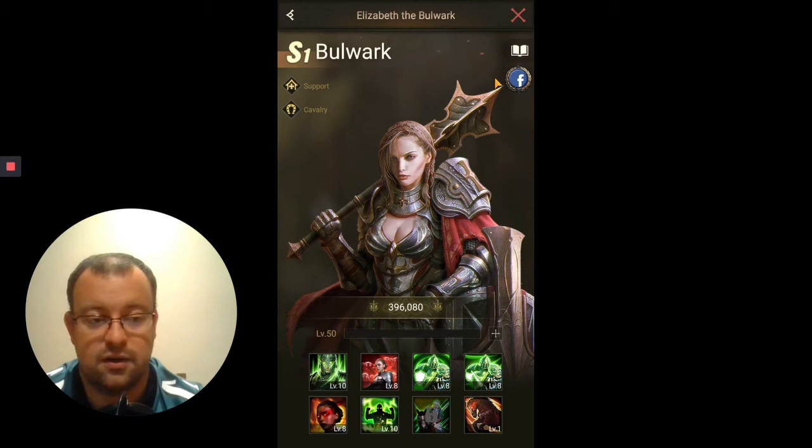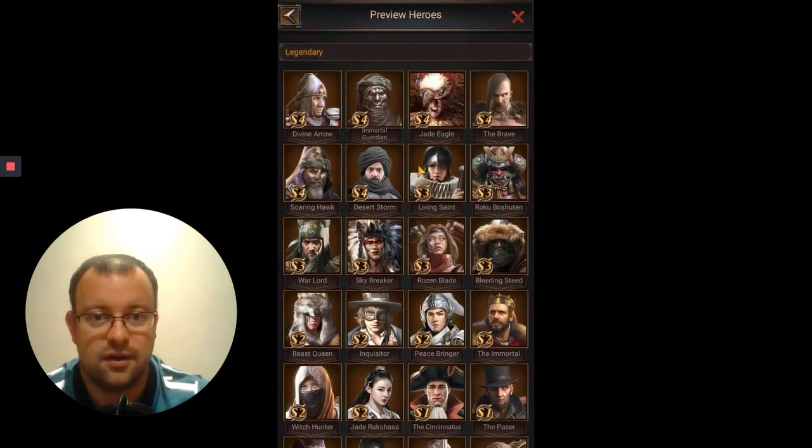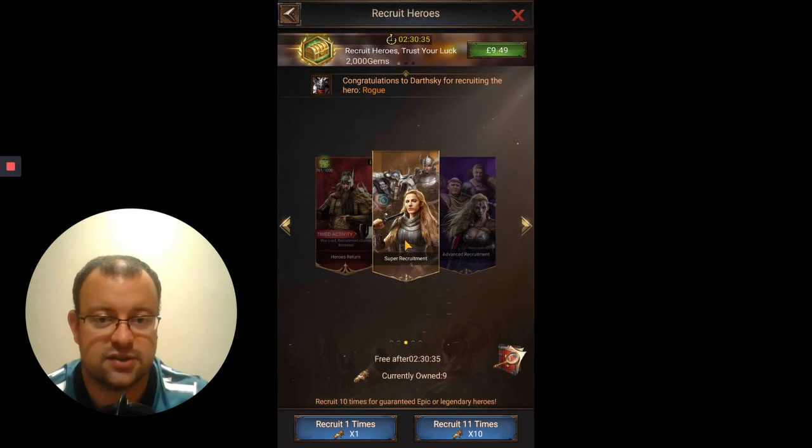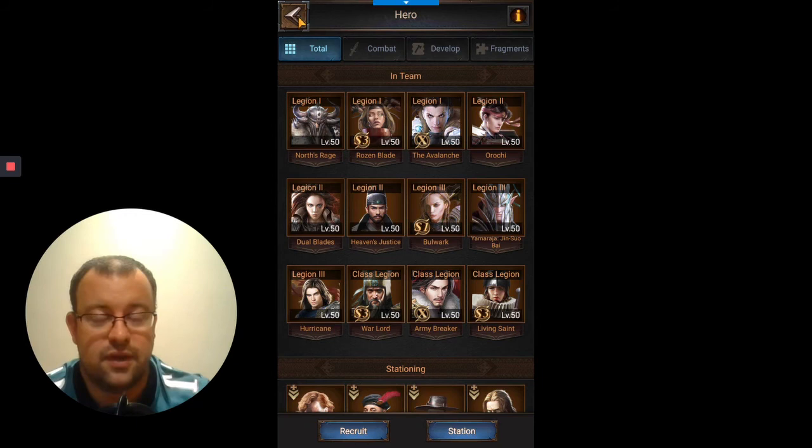When you get to S4, you'll have the Brave, who is a very strong cavalry front-row hero. And at SX we also have the Lawman, who has an unbelievable healing skill — up to 96% of troops — and Wind Walker, another SX hero. So you're going to have five cavalry front-row heroes that will be stronger than Bulwark, and at least three middle-row heroes stronger than her too. Kazani Breaker and the Avalanche can both be used in the middle row.